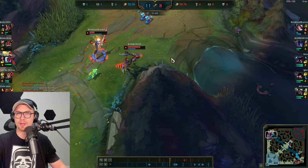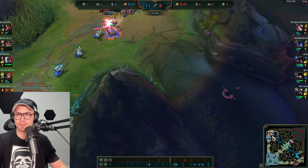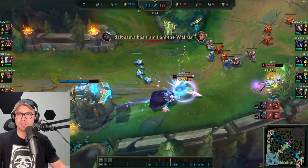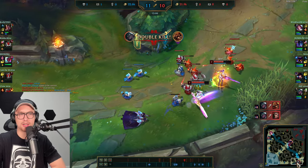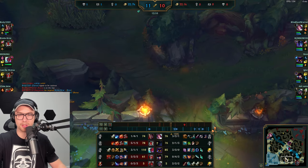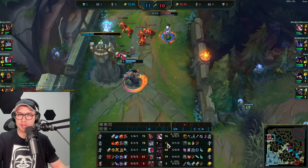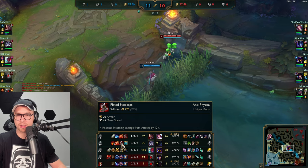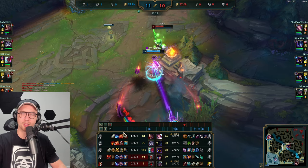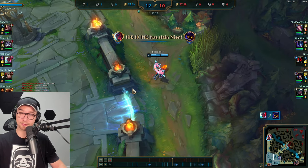Unfortunately the Fiora parry comes in. If Briar had gotten the double E into the wall that would have been a massive stun and a clean fight for Darius and Briar, but the parry is just a really strong ability and it counters well. Bot lane is very extended now. Briar picked up Plated Steelcaps because the team is very reliant on auto attacks — you want to itemize correctly — then a Kindlegem for ability haste, most likely going Black Cleaver second.